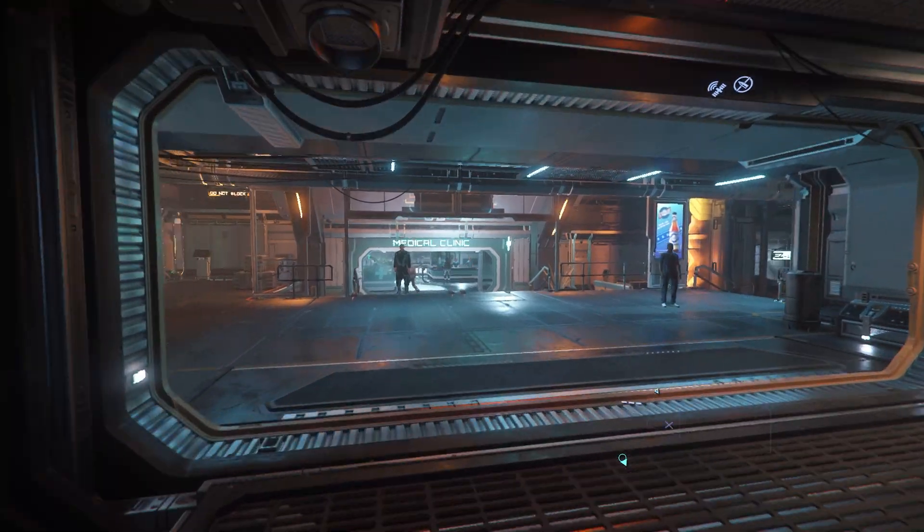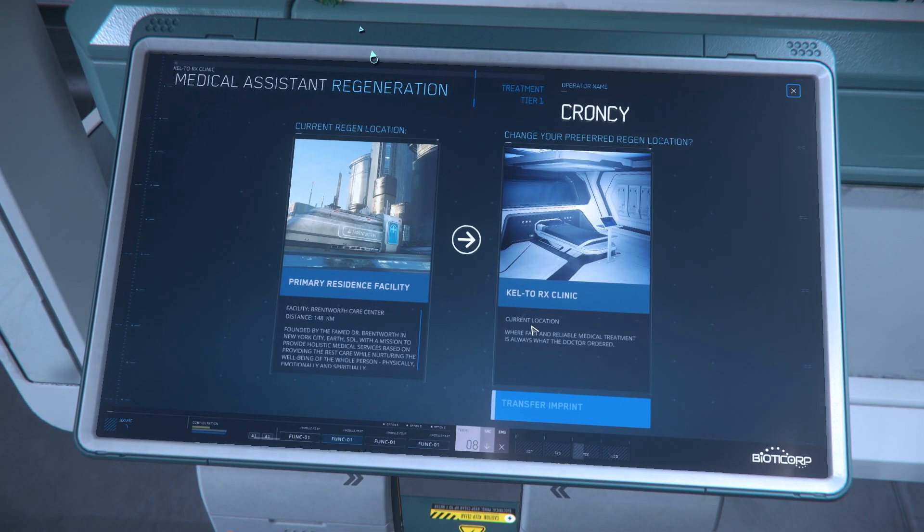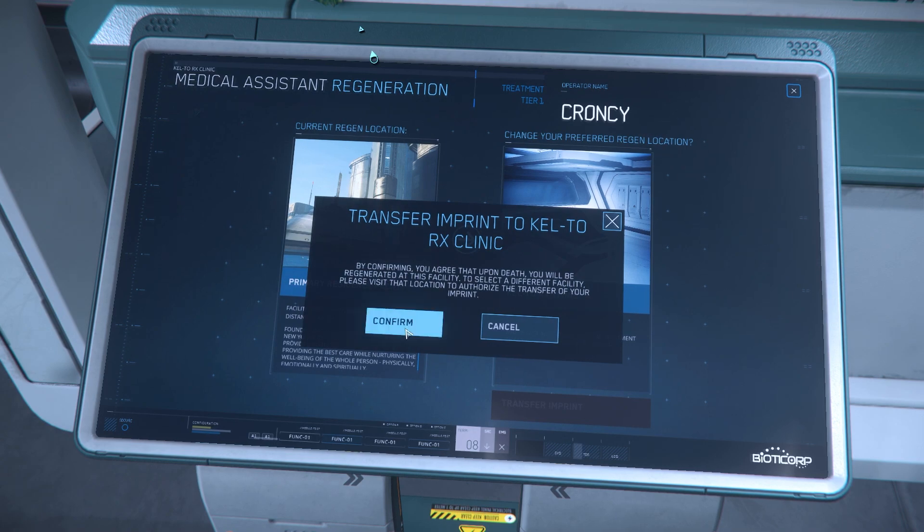One thing a lot of new players don't realize you can do is change your spawn location. Any location which has a hospital — planets, orbital stations, or refinery stations — gives you the chance to reset your regeneration point. It's a really good idea to set up base in one of these locations, as it's much easier to go to an orbital station than it is to constantly be leaving planet, especially if you end up starting in Orison. Think of locations where you might want to change your regeneration spot as a home away from home when you go to do bounty hunting or mercenary missions.